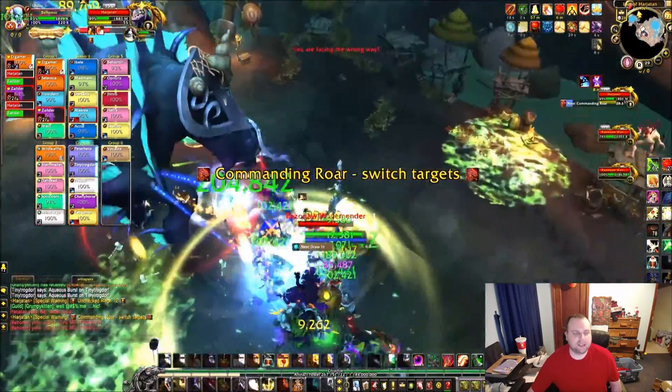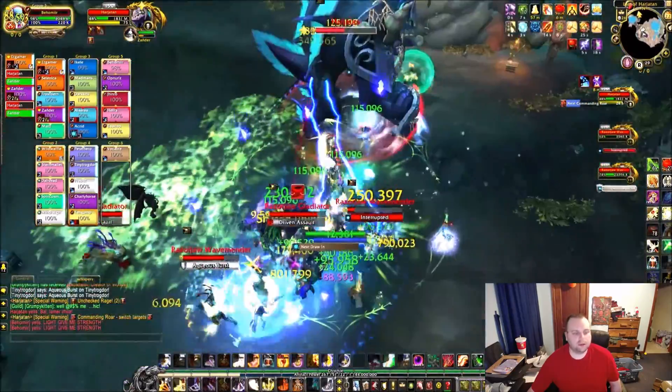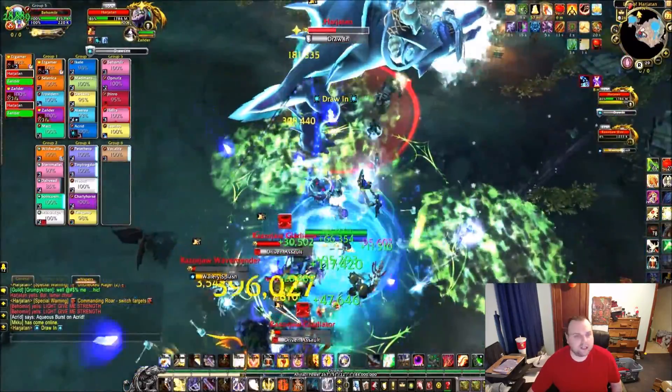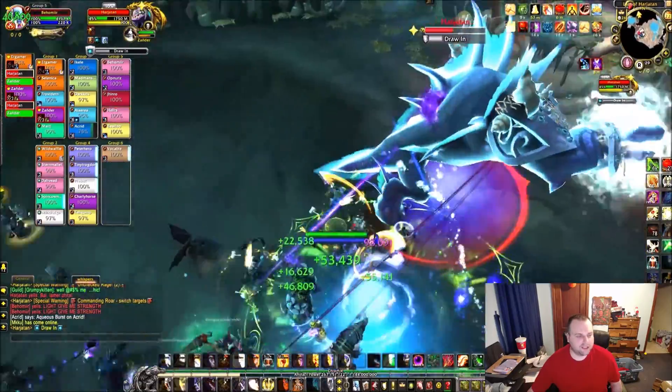Jagged Abrasion is a bleeding DoT. It lasts for 30 seconds and it stacks, so you'll want to plan with your tanks whether you want to switch every three stacks, five stacks, seven stacks — it's completely up to you, whatever your tank can handle.